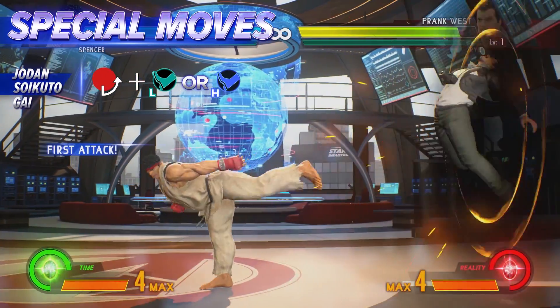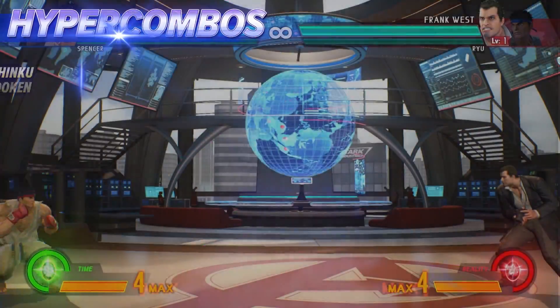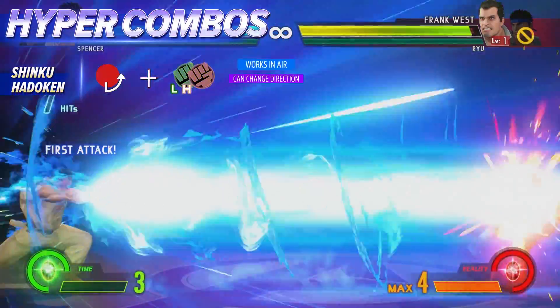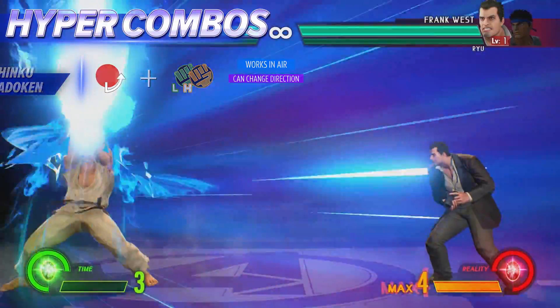Ryu's Donkey Kick creates a wall bounce opportunity for extending combat. Ryu's Shinku Hadoken can be fired upwards while on the ground and downwards while in the air.